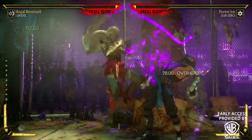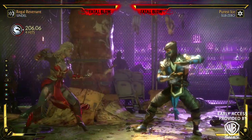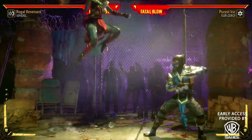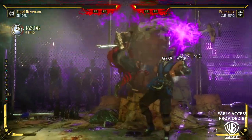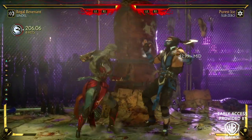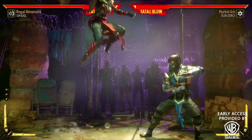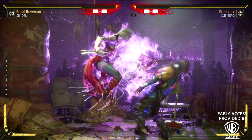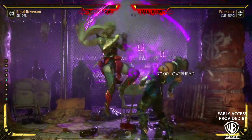Sindel's forward two has ridiculous range — it might be the longest-ranging normal move in the game, it's so good. It goes into two different options; I don't remember if they're safe or not. I remember one of them is low, and the good thing is you could do the hair flip instead and turn it into an overhead instead of low at the end.